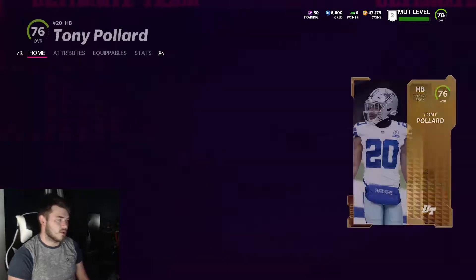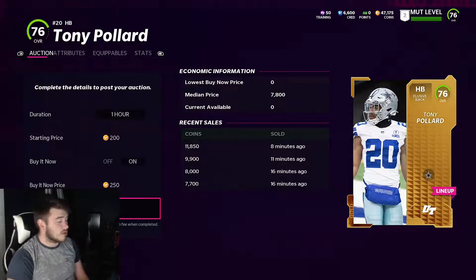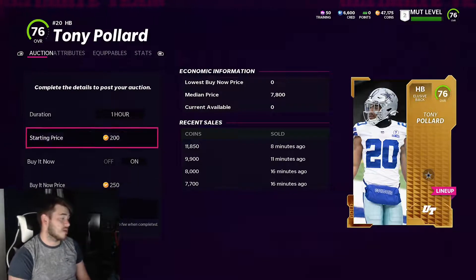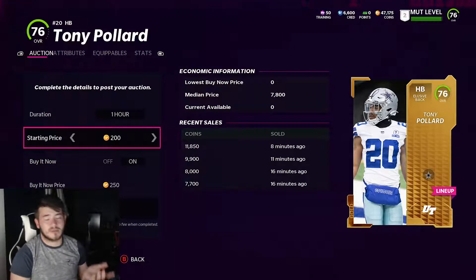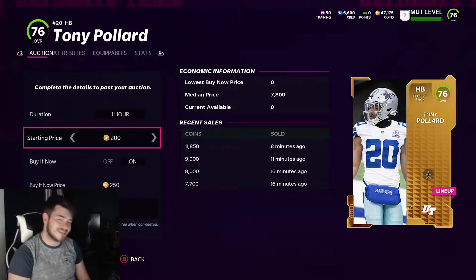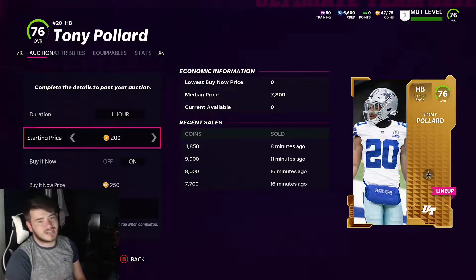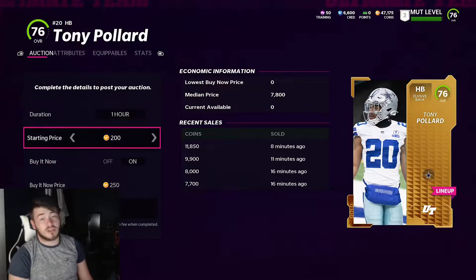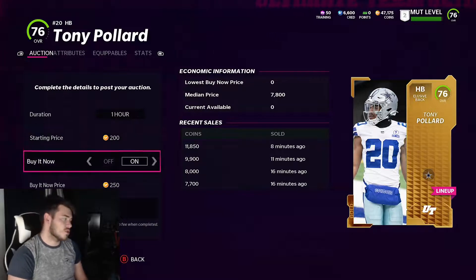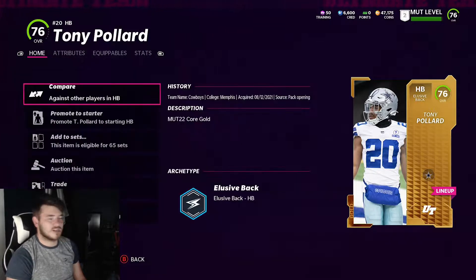One more thing to cover: the market trends feature. If you click on a card and go to auction it, you'll see a median price, lowest buy-now price, current availability, and recent sales. It also shows the minimum and maximum you can sell the card for. This is useful when selling cards so you don't have to guess prices. However, this screen does not come up when you're buying a card, so buyers won't know if they're overpaying — which is great for snipers.